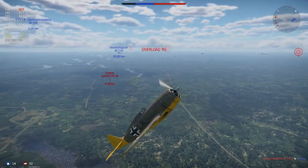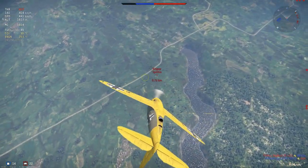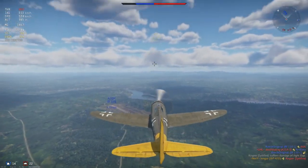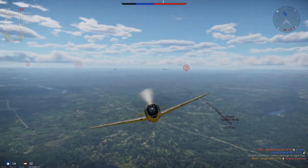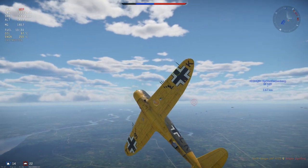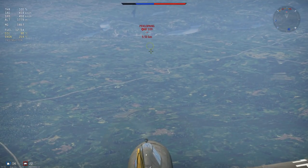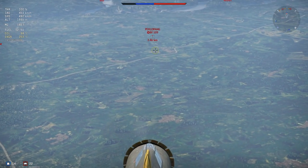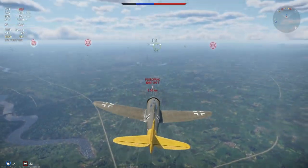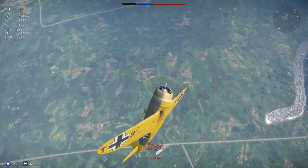Climb rate is average and turn time is below average — that's really not one of the fortes of this plane. Except maybe the first few turns at higher altitudes, between 5 and 6 thousand meters, at higher speeds between 450 and 650. That's where the plane with flaps can do some shenanigans. The flaps rip off at 550, so in the first half of that speed window you can use a bit of flaps and throw out one or two good turns, but then you get slower and you'll be in trouble. Make sure it's a killing shot.